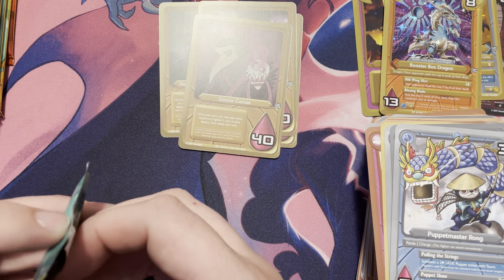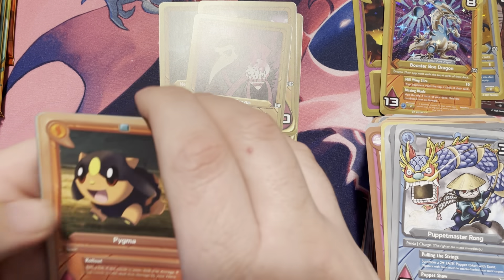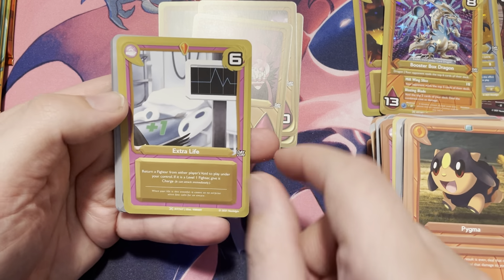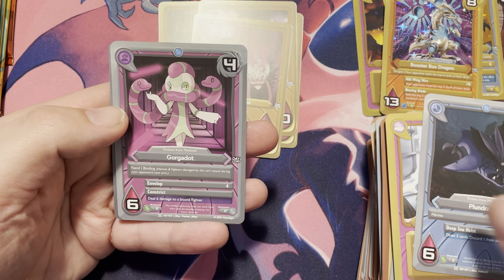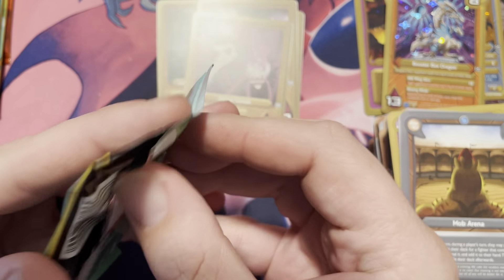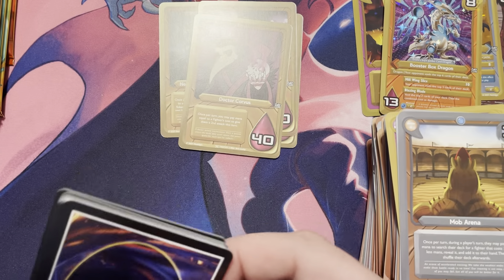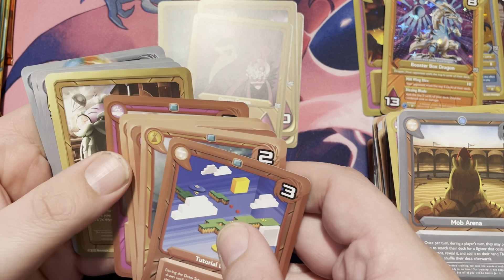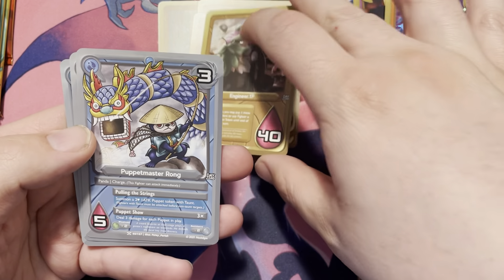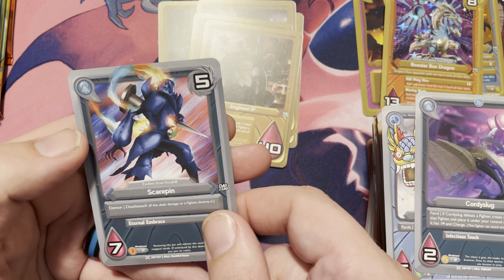Now the rest of these I'm going to go straight to the rare in the back — which is the little red gem — and then the uncommons, so it can go a little bit quicker. So we have Extra Life, Plundrake, Gorgodot, and the Mob Arena. We have our Hero Engineer 1P — he's been around for a while — a Puppet Master Wrong, Cordy Slug, and Scarapin.